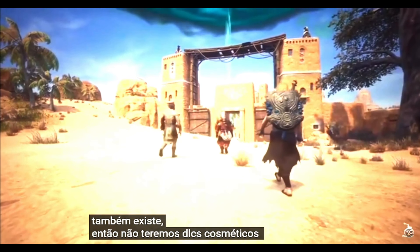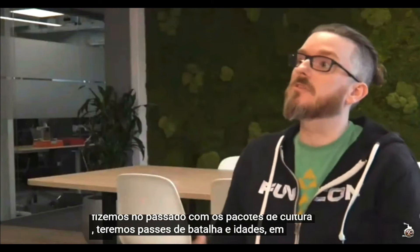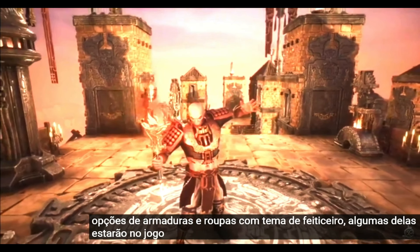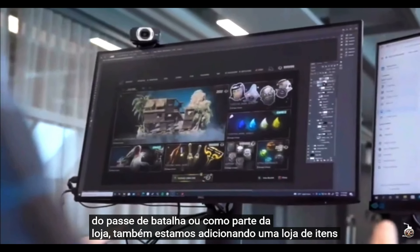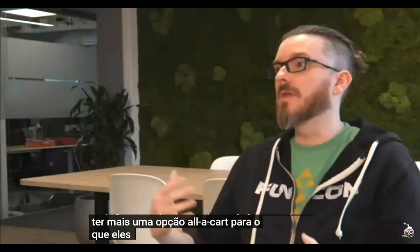We won't have cosmetic DLCs like the culture packs we had in the past. We'll have battle passes and ages instead. We're going to have multiple sorcerer-themed armor and clothing options — some in-game and craftable, others offered as part of the battle pass or the shop. We're also adding an item store to the game, which will allow players more of an à la carte option for what they want to buy.